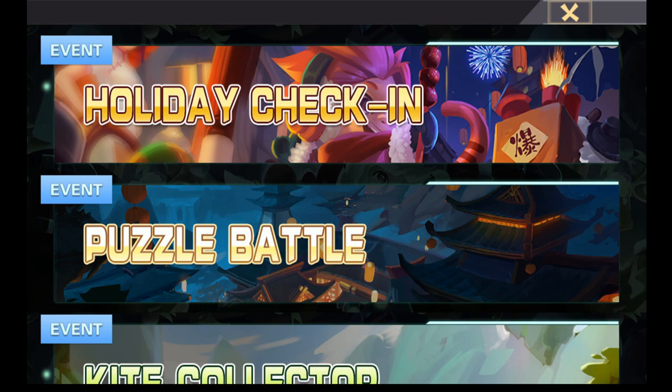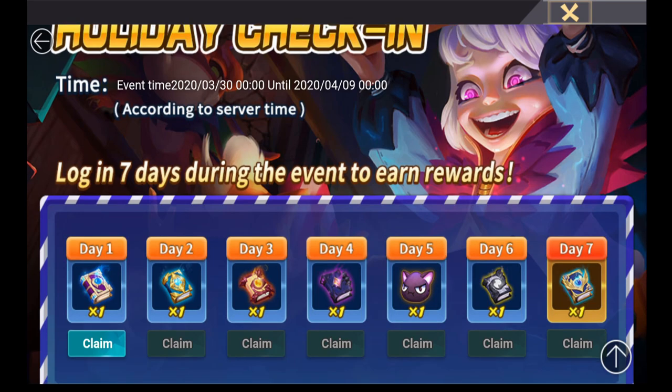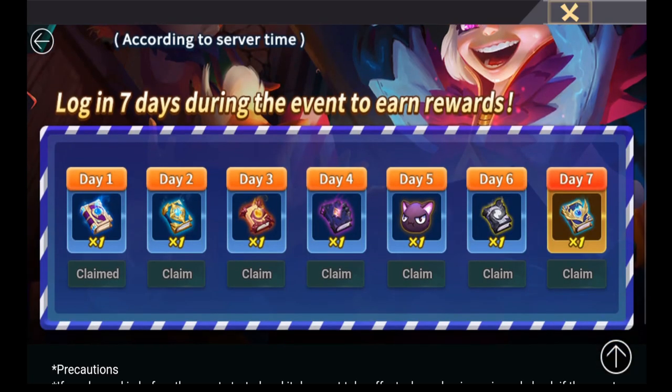Let's start with the one at the top — the Holiday Check-in Event. This is active from the 30th of March up until the 9th of April. There's very little requirement: all you have to do is log in for seven days between those dates. I've logged in today for day one and I can claim this free stick summoning scroll.